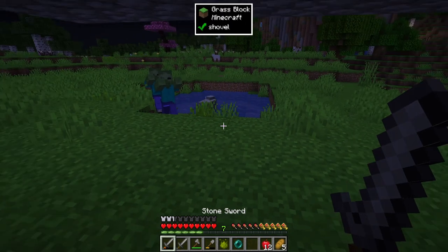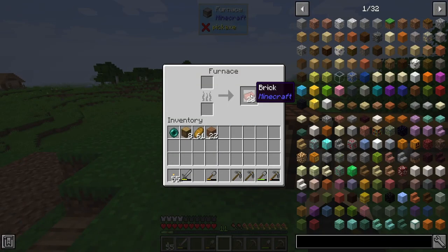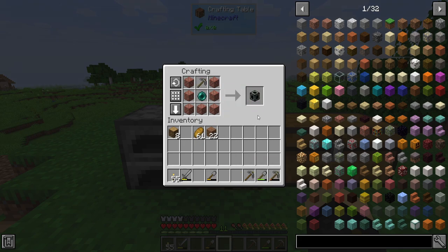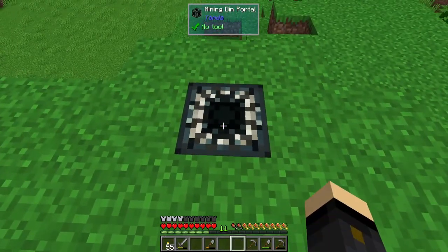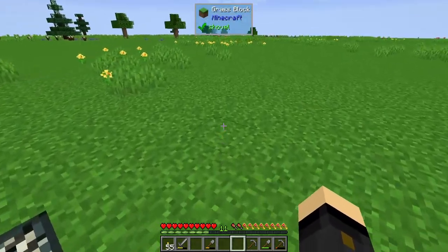It was just the one ender pearl in the end, but that's all we need for now along with some bricks and a stone pickaxe. First thing you want to do is make up our seven bricks and place them around like this, then put the ender pearl in the center with the stone pickaxe on top, and we get ourselves a mining dimension portal. We right-click that and it takes us immediately to the mining dimension.